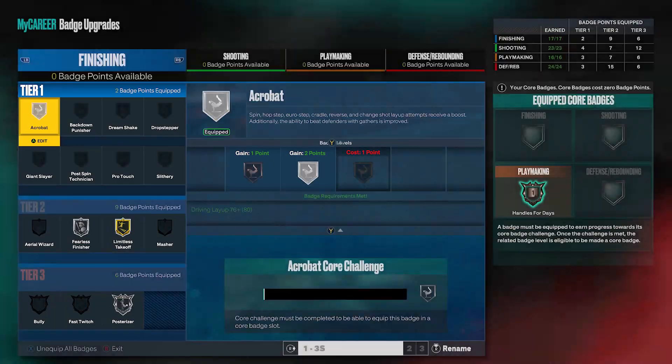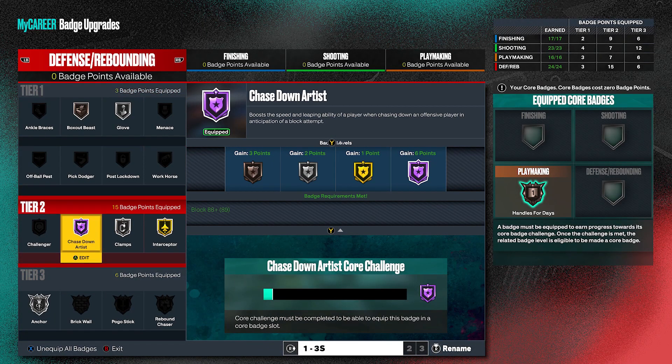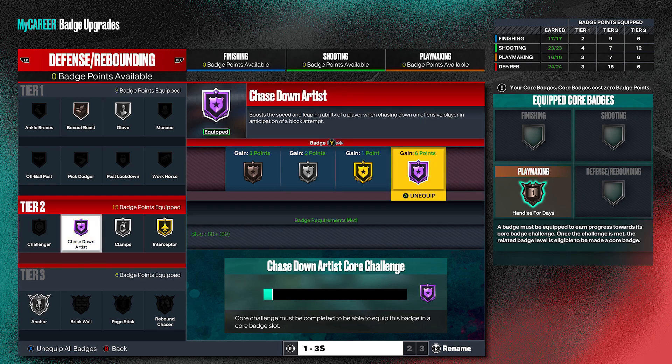Yo, what is up, YouTube men? In NBA 2K22, Chase Down Artist was a little bit overpowered. You could put it on bronze on a minimum wingspan 6'3 guard and you would start getting blocks like crazy.